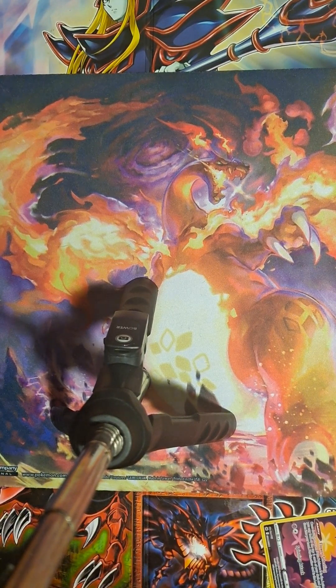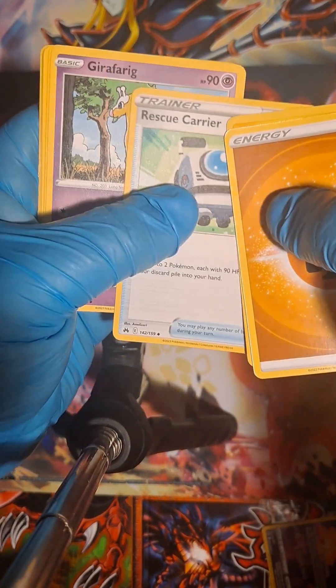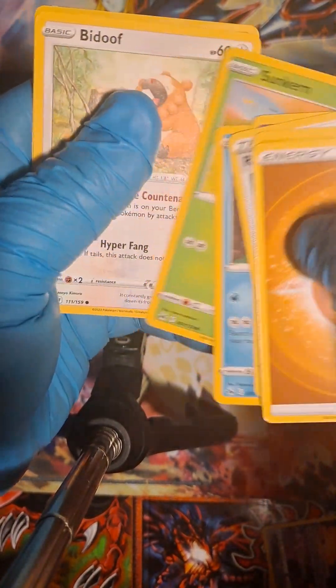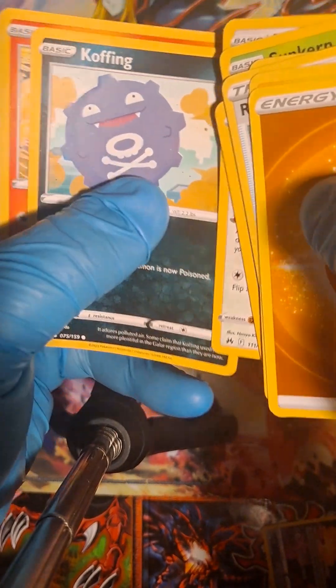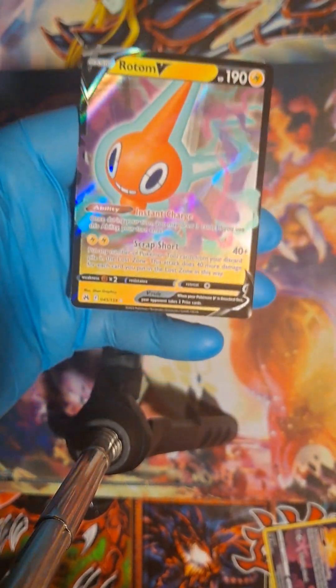Next pack — water, fighting, and electric energy. Rescue Carrier, Girafarig, Galarian Mr. Mime, Sunkern, Bidoof — the God, Bidoof — Koffing, Salandit, reverse holo Mewtwo — that's nice — and a Rotom V. I love Rotom, that's a cool card.